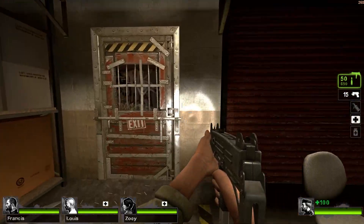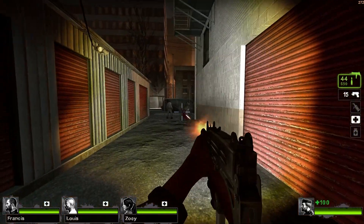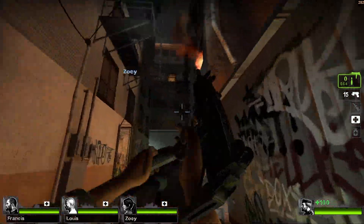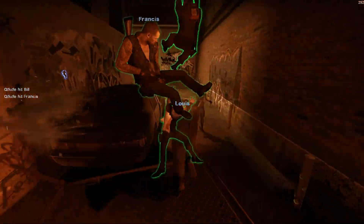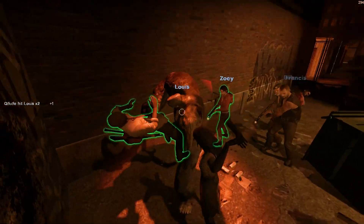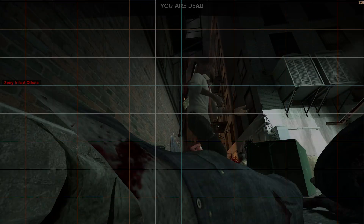Hello and welcome to part 3 in my Left 4 Dead 2 mapping tutorial series. Setting up boundaries is essential for any video game, but it's especially important for Left 4 Dead 2 seen as there are two teams — the survivors and the infected — the latter needing access to safe areas away from survivors to spawn in. We can create these safe areas and prevent players from getting to spots we don't want them with the clipping tool textures. Unlike the prior two videos in this series, clipping is easy.